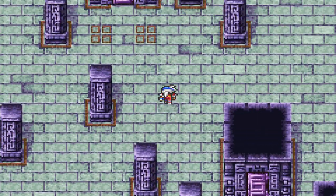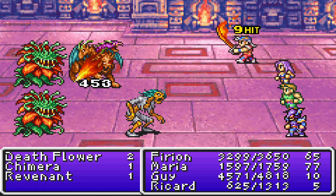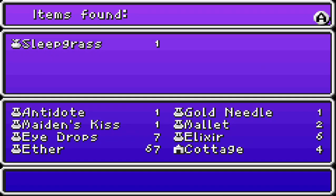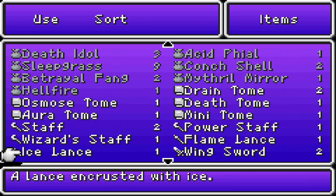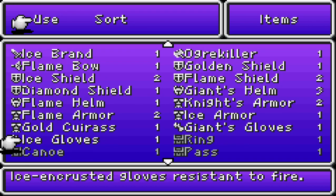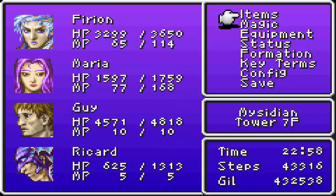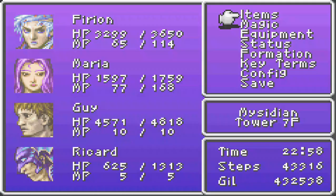It's Sleep Grass, of course. We're gonna go all the way east and then north. Hermes Shoes — that's a new one. What does it do? It has the same effect as Haste — it would decrease our attack frequency. I had assumed it was something like that but wasn't sure. That's really all I could think of.